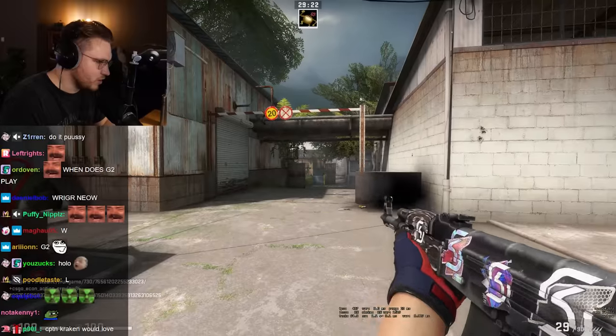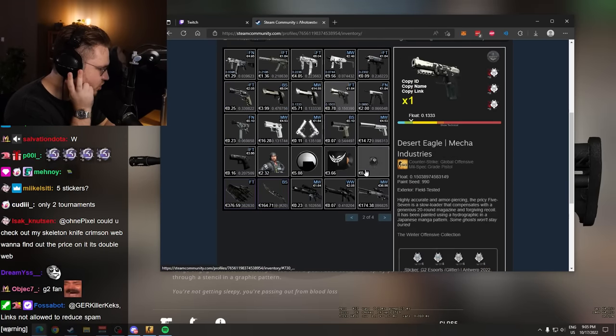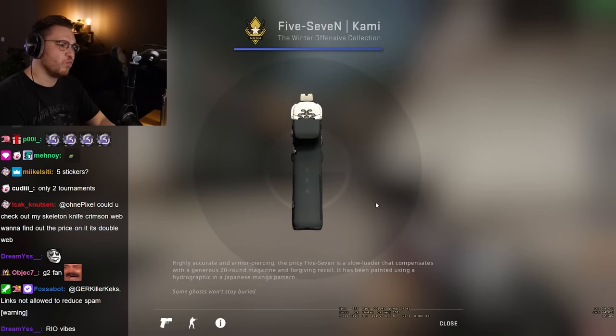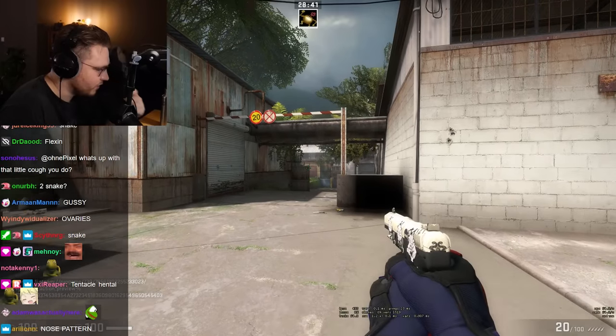We have an SG Hypnotic, which is a perfect fit. Surf stickers surfing on the Hypnotic, that's nice. G2 stickers all over the place, it is a G2 themed. 5-7 pussy pattern - what is that though? What is that? Snakes? Okay, I see you. That's pretty cool.